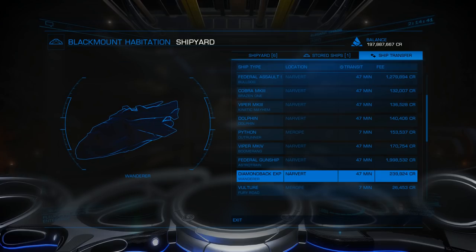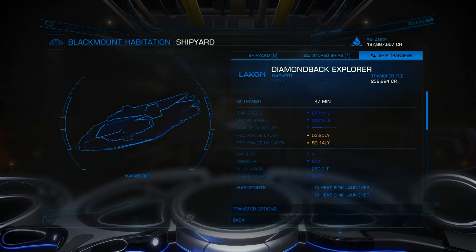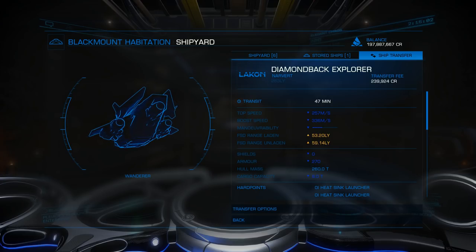A Diamondback Explorer - I've got 59 light years out of this thing. Now, that's engineered - that's going to Felicity Farseer, that's going to Elvira Martuk, that's saying 'pimp my drives.' Diamondback Explorers: benefits - they're cheap, that's a big one. So if you want to save some cash, go get a Diamondback Explorer.